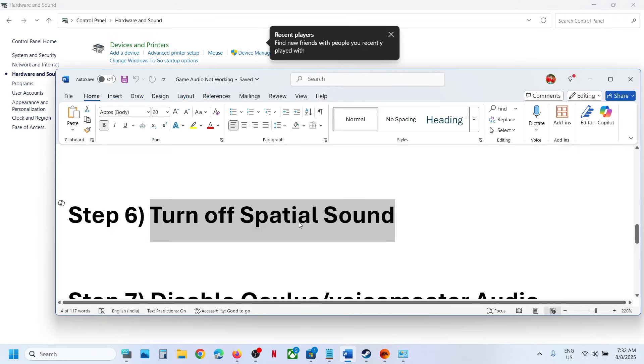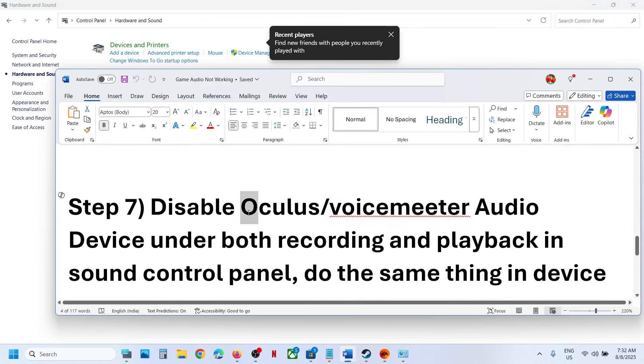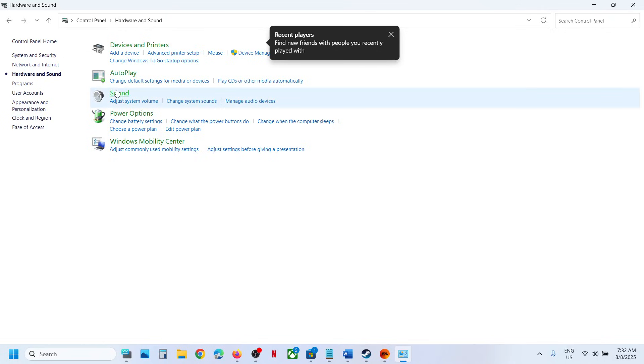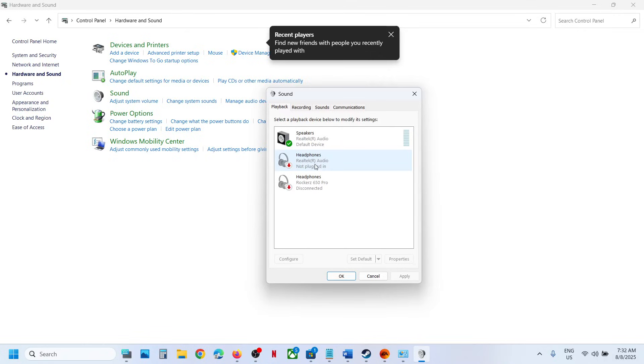The next step is to disable Oculus and VoiceMeeter audio devices under both Playback and Recording in Sound Control Panel. If you see Oculus or VoiceMeeter listed, right-click and disable them. Keep only your default speaker enabled and disable the rest. Do the same in the Recording tab — keep only your main microphone enabled and disable the rest.